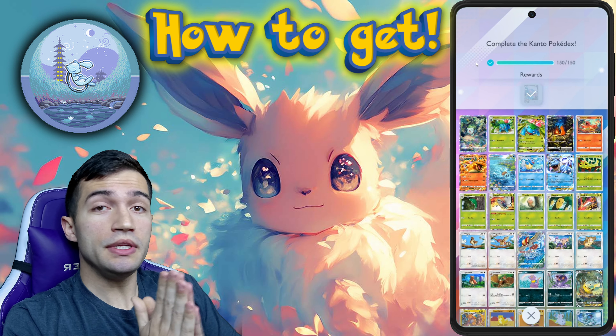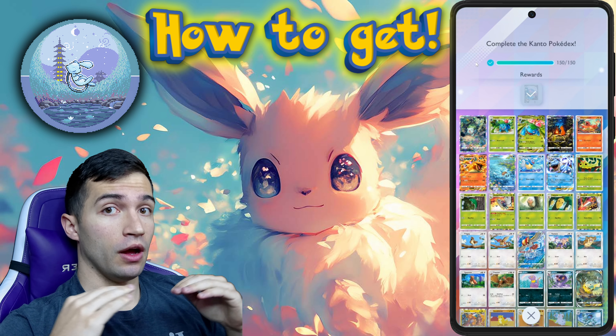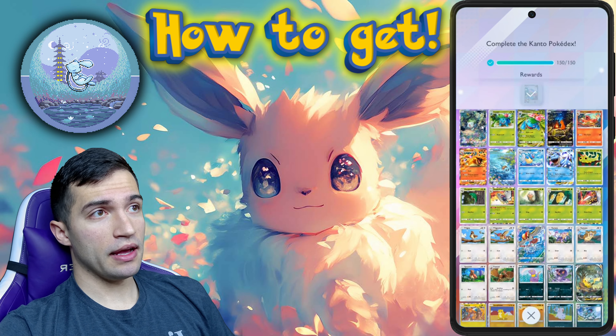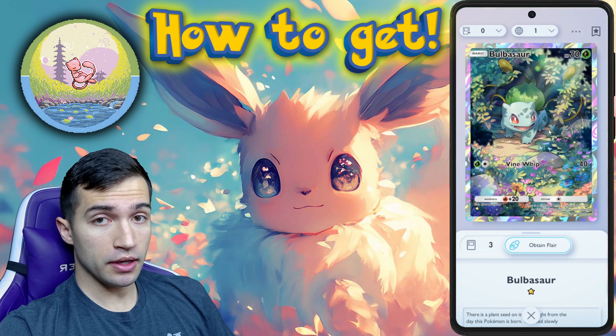I'm going to click on that. What you need to do is complete the Kanto Pokedex — you need to get the first 150 Pokemon in any card variant. So if you don't have the regular Bulbasaur and you have the shiny one, that also counts.